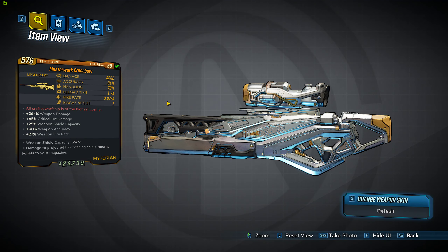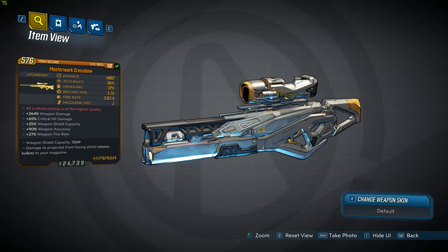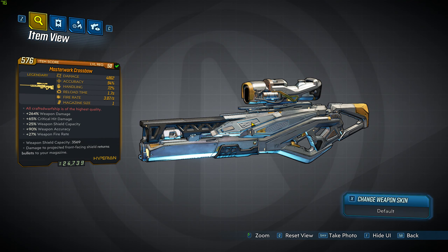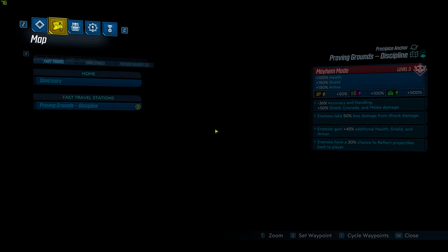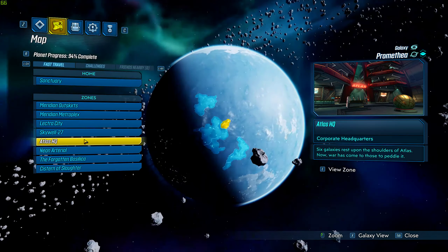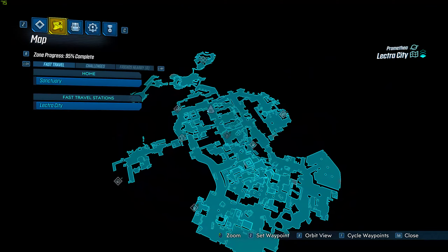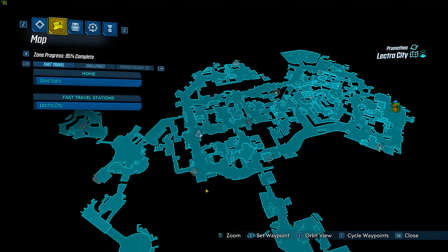This is the last legendary sniper rifle in the game so far. It looks really nice. It comes from a specific guy — I can never remember his name but I can remember where he is. He's on electricity and he's in the same tunnel as one-stomp-chomp or whatever his name is. This is the spawn — you gotta make your way down here and drop down into the tunnel.